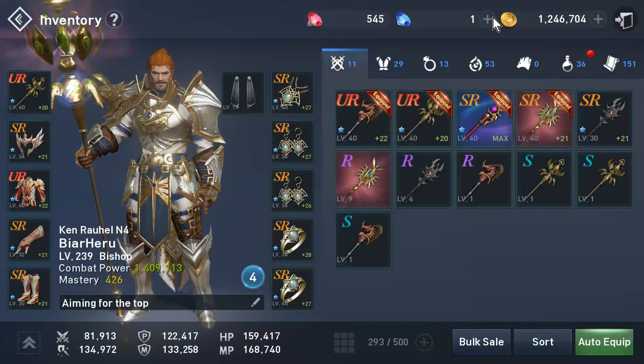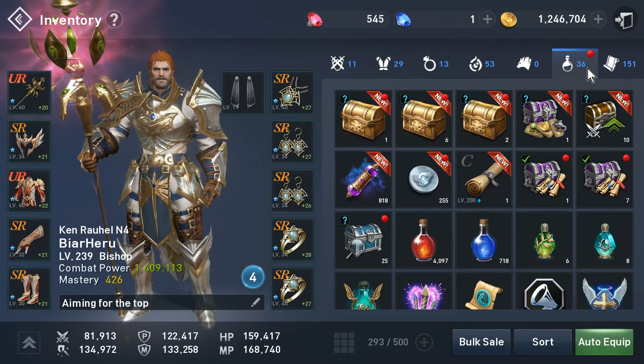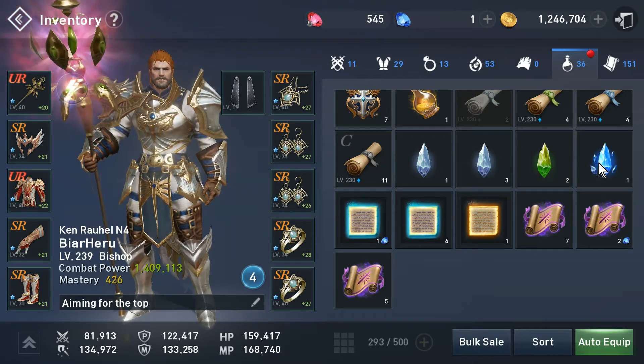A summoning stone is something you make or you can get from drops — they look like this. The ones with the little things standing out are boss summoning stones. The other one is regular.